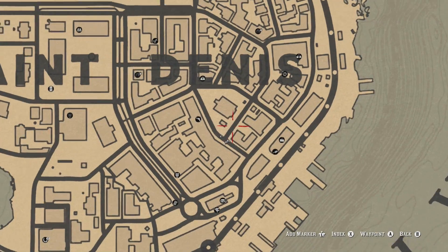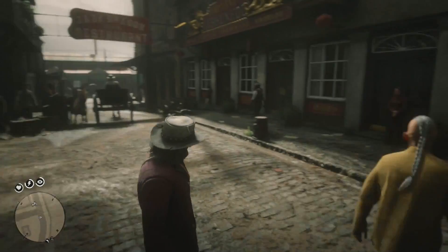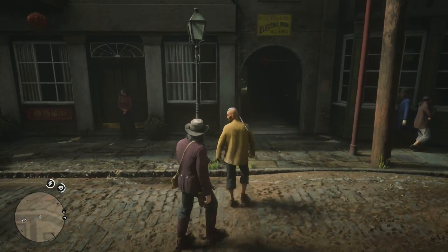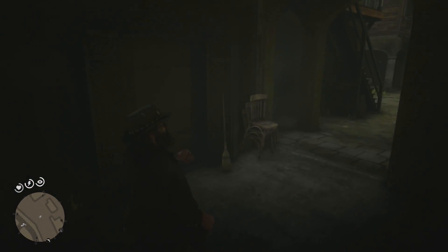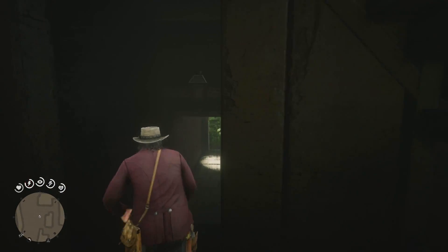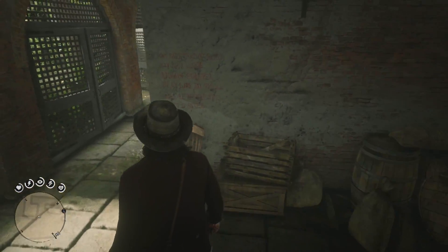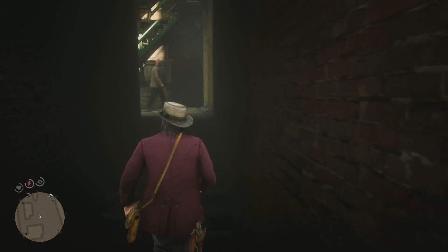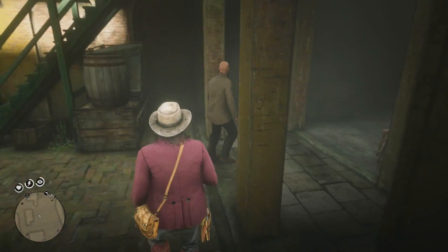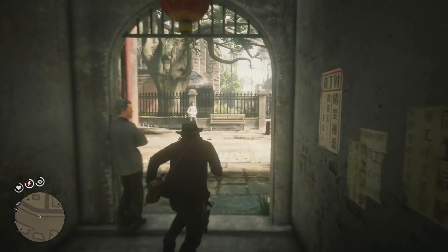We're going to turn our horse around and head there. When you get to this location — the bottom of the road that leads down from the iron Saint Denis — what you need to do is come down this little alleyway, then head left under these stairs. On the right-hand side on the wall there is going to be some writing that you need to inspect.